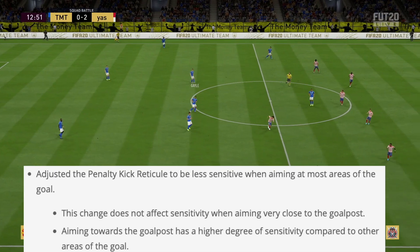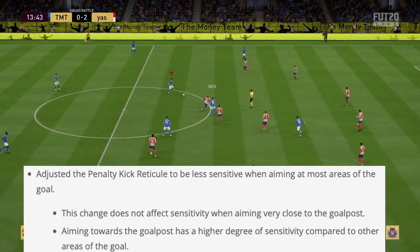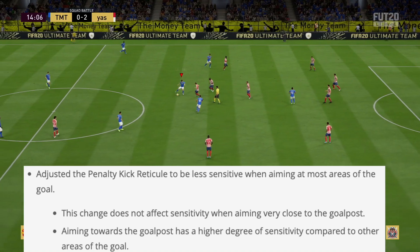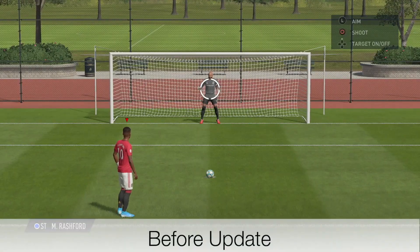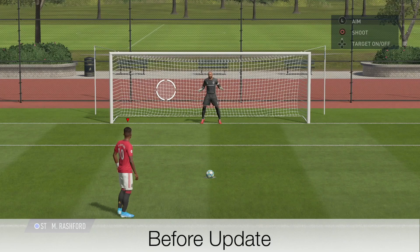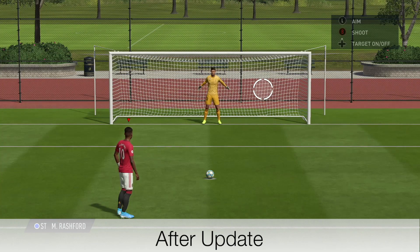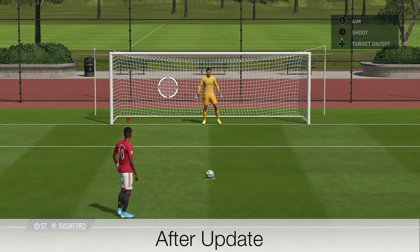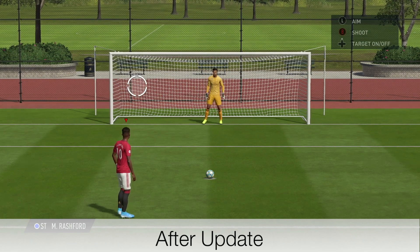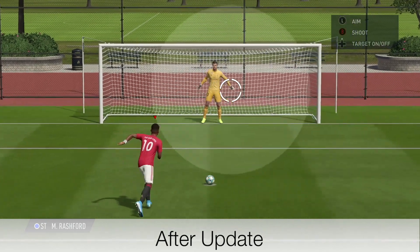Adjusted the penalty kick reticle to be less sensitive when aiming at most areas of the goal. This change does not affect sensitivity when aiming very close to the goal post — aiming towards the goal post has a higher degree of sensitivity compared to other areas. Before the update, the sensitivity was the same around the goal post areas, but for the other parts of the goal it was very, very sensitive. After the update I do notice a little bit of a difference — it's slightly more steady in those areas. But once you go around to the post it feels more hypersensitive. I think it's easier to control, but really not much of a difference, since most penalties are aimed around there anyway. It's still sort of the same — you won't really notice much.